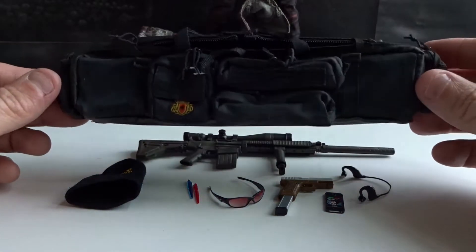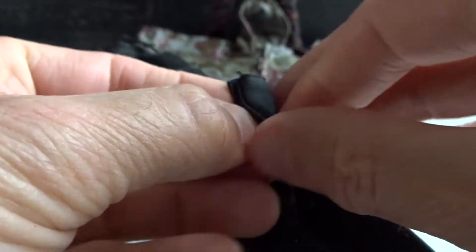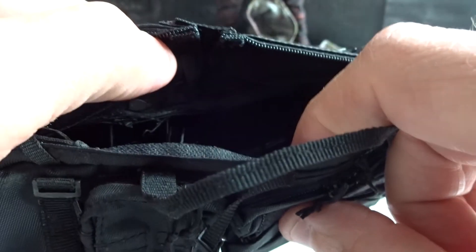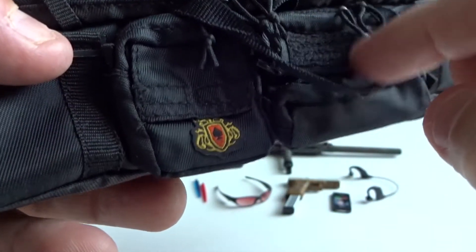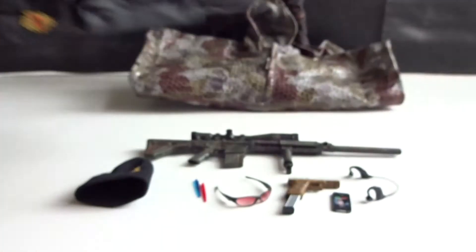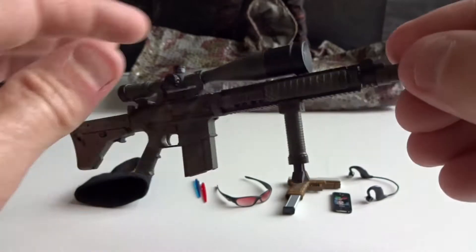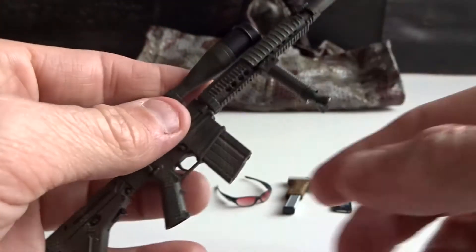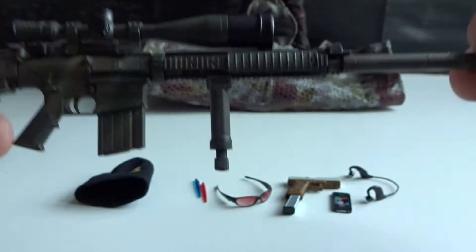This figure comes loaded with accessories, so let's begin. First, we have this backpack in very good quality, complete with working zippers and straps. And this is for Baron to store and hide his sniper rifle. And speaking of the sniper rifle, this beauty comes with the figure — protection for the scope, details, magazine. A very nice piece.